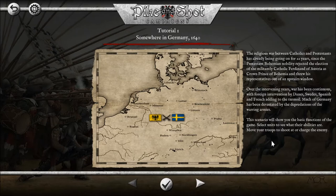Over the intervening years, war has been continuous with foreign intervention by Danes, Swedes, Spanish and French, and into the turmoil much of Germany has been devastated by the depredations of the warring armies. This scenario will show you the basic functions of the game — select units to see what their abilities are, move your troops to shoot at or charge the enemy.